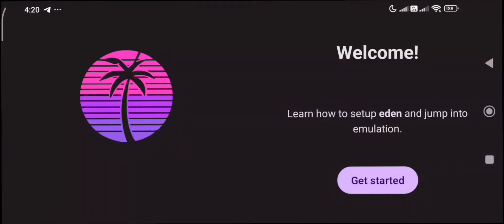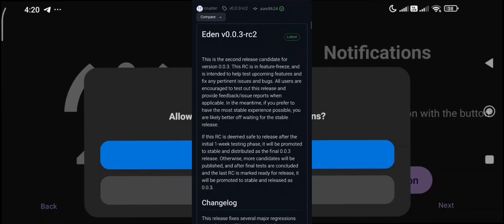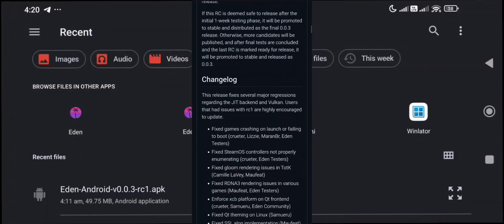Hey guys, quick update on Eden Emulator. Version 0.0.3 RC2 is now out. This is the second release candidate before the final version drops.